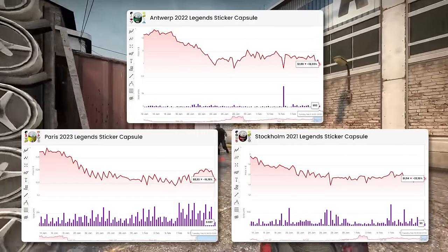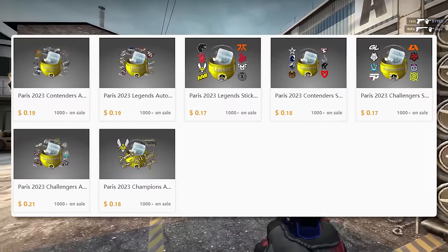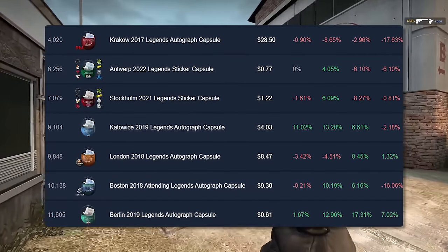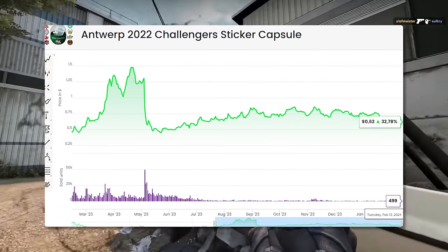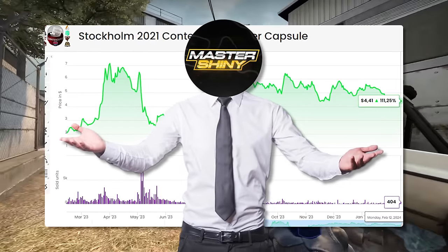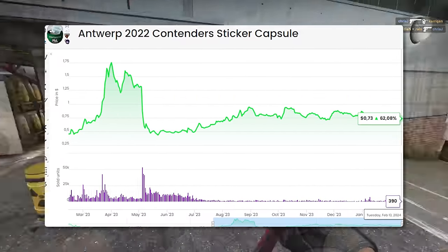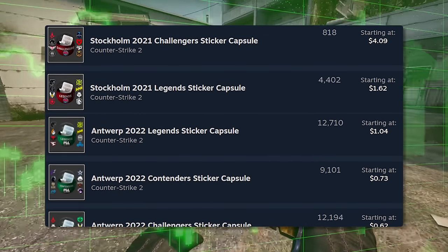The next big area is major capsules. There are a lot of major capsules out there, but we can break them into two big groups: the Copenhagen and Paris capsules, and then all the older capsules — Stockholm, Antwerp, and everything going back. The older capsules are a relatively safe investment, but they're extremely expensive compared to the newer ones. Every capsule was sold at 25 cents, but the ones that have had time to develop have gotten extremely expensive, as you can see with Stockholm and Antwerp.